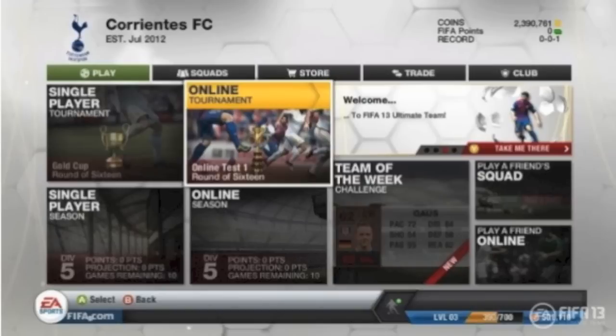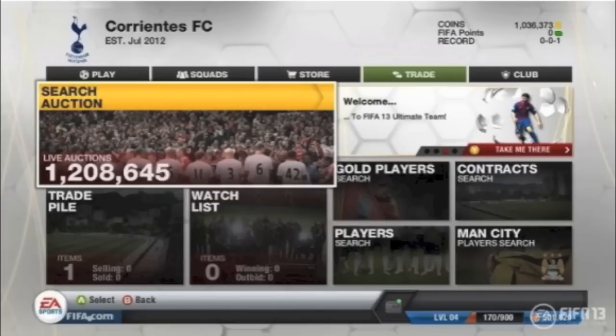Obviously it's running a tab system as you can see — Play, Squad, Store, Trade and Club are all along the top, and then as you navigate between those five different options it all comes out in a tile format in front of you. So you've got the single player tournament there, the single player seasons which is a new aspect being introduced into FIFA 13's Ultimate Team this year, and you've got online seasons as well, which is the online version of that single player seasons.